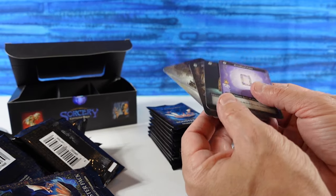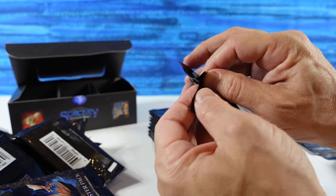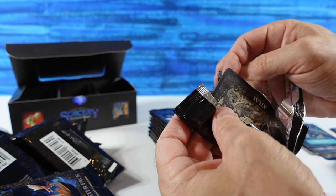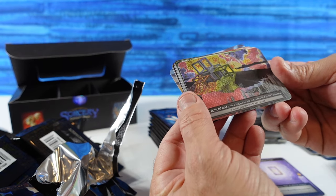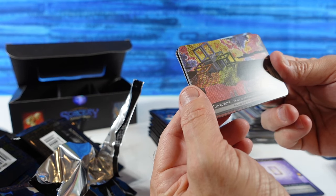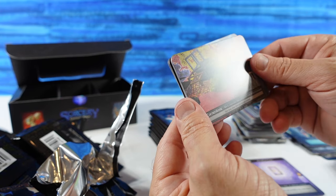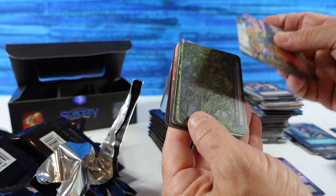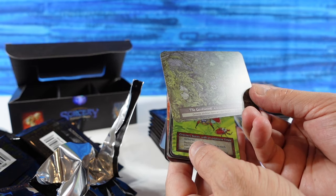We ended up getting out of that center row four Uniques, and I think we were getting seven to eight Uniques in a box — that means there's probably three in this left-hand row, as there were none in the right-hand row. Whoa, this is new: Cornerstone, an Exceptional Site, Fundament of the Firmament — this is wild-looking, almost looks like Minecraft or something. York Crossbowman, a Quagmire. And there's the Geistwood — that is a Unique non-foil. We ended up getting the foil of that; I like the non-foil because I can actually see what these trees are.